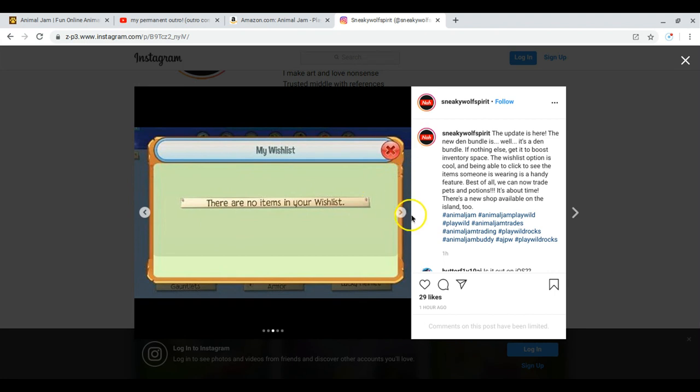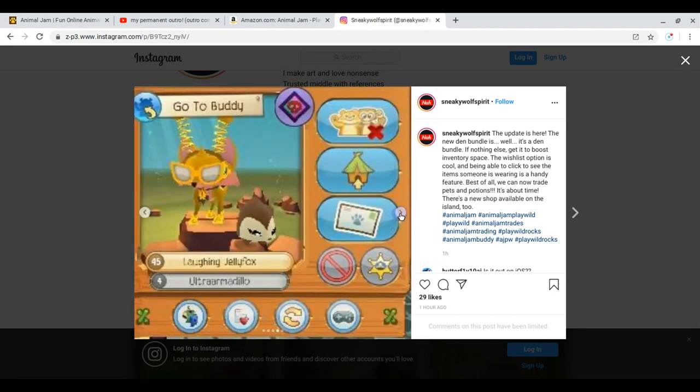There's the wish list feature. You can now view the items properly that your buddy is wearing and look at their wish list.